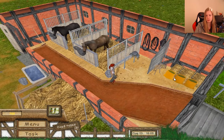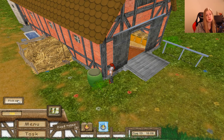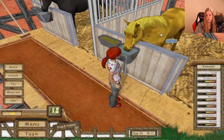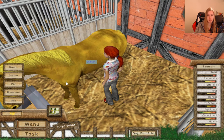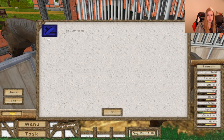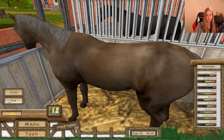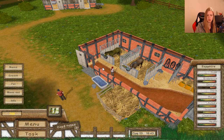I think we will give him some food. Since we have two horses, we have to go to the town more to buy food. And pat him — it was pretty beautiful, actually. I love the light brown coat. We pet Sapphire too so her happiness bar will be full.